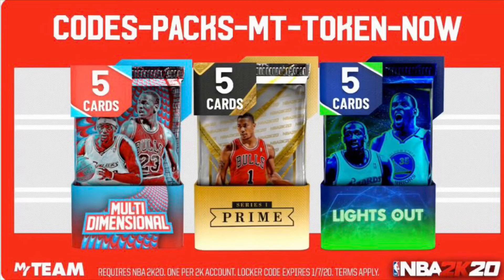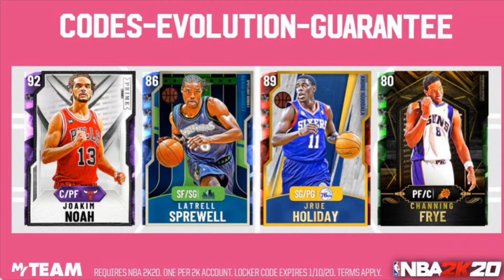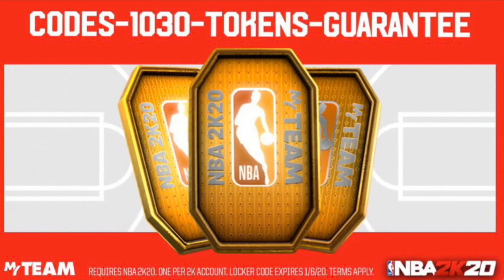The first locker code is 'codes packs MT token' — get your packs. The next code is 'codes evolution guarantee' — get yourself an evolution card to help you grind that card out.